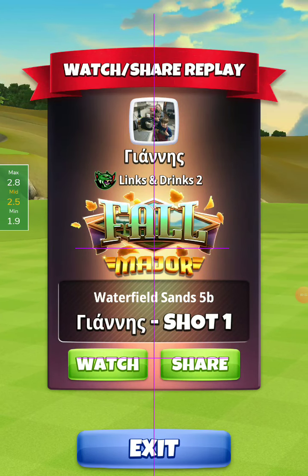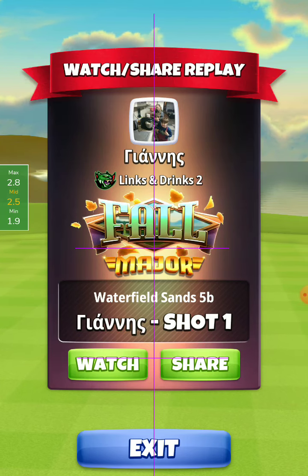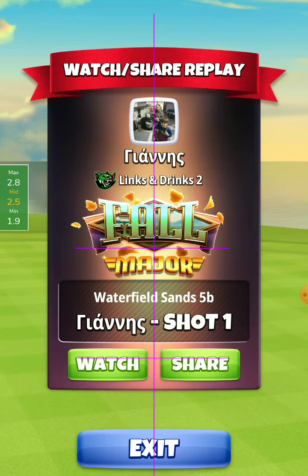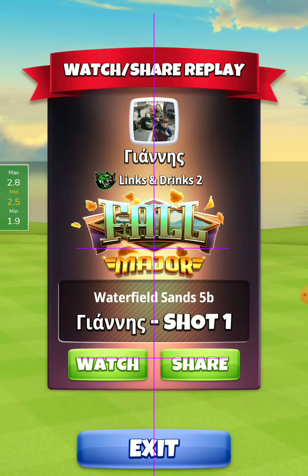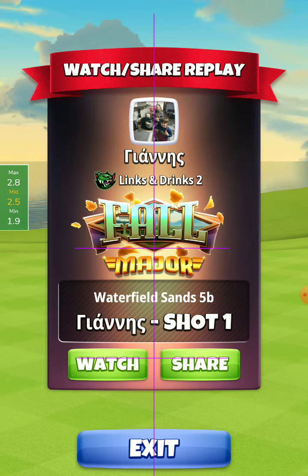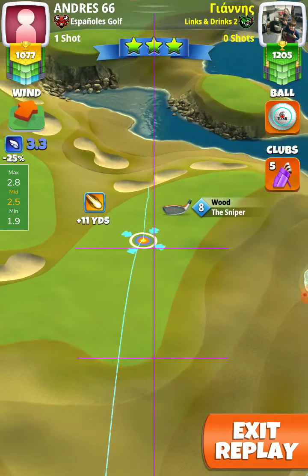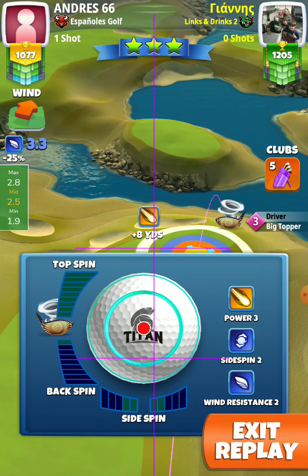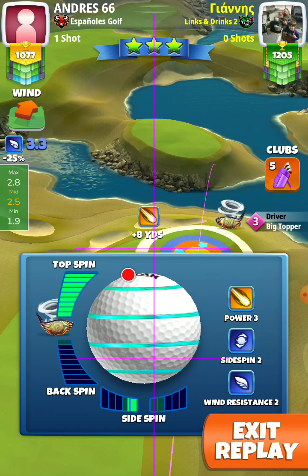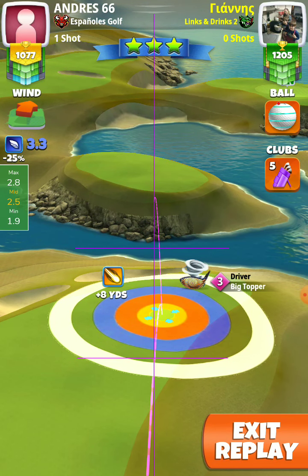Hello my friends, hole number five, rookie division for a major tournament. Here is the time for the big topper — a big topper and power three ball, a titan ball, any kind of big topper at any level will be okay. Plus 20 percent adjustment at max. We want to bounce in the rough on that island over there and roll into the fairway, so be careful if you have a strong wind — you may need to put a little bit less topspin, one bar of left topspin.